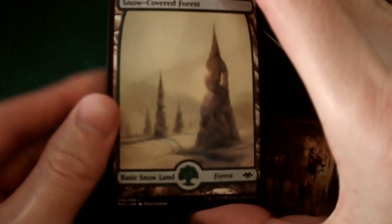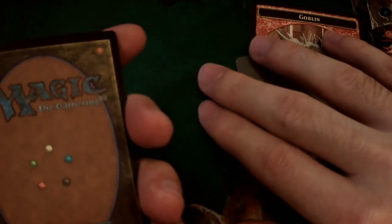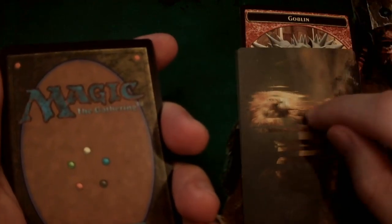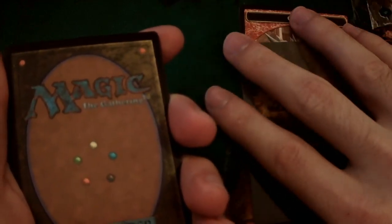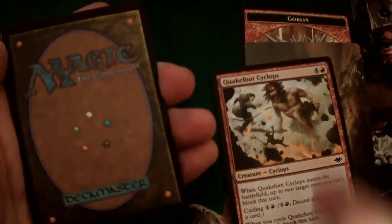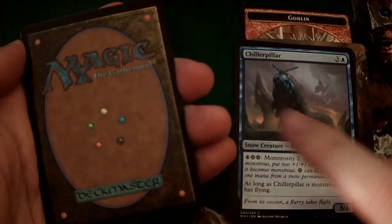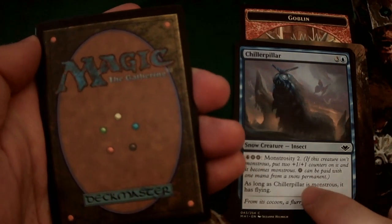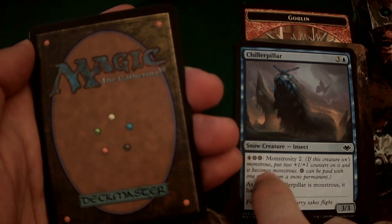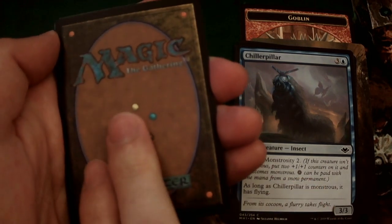So these are snow-covered lands. Do they play snow in Modern? It's an older format, so it's not a typical land — it's a special land. They're actually worth a little bit more money. We'll go ahead and set all of these cards aside for Kane, and then we'll email you a list of all the possible cards you can pick — you don't have to make the picks now. We'll open you at least two packs today. Chiller Pillar — you have to make it monstrous with snow mana. This symbol means you've got to pay with a snow cost, like the snow lands.